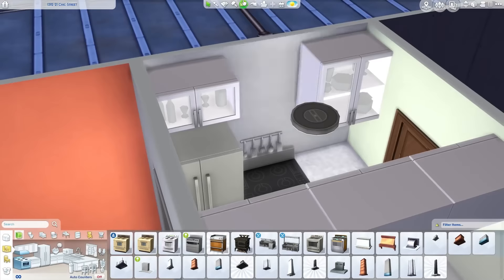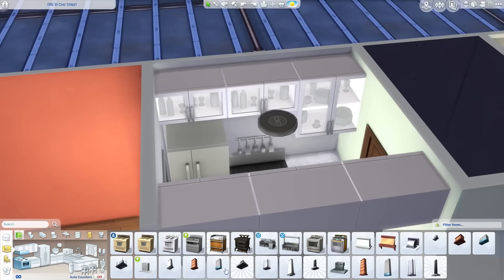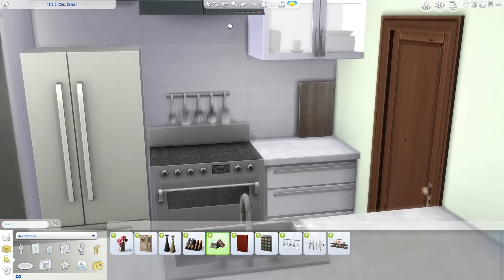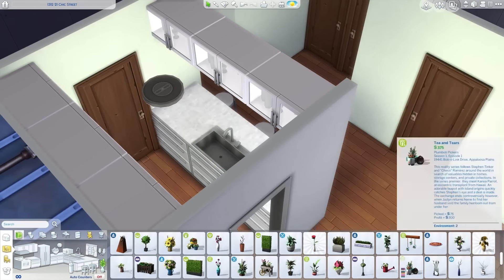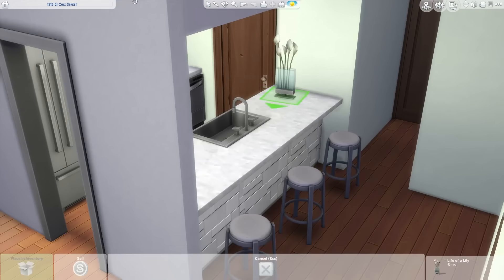This is one of four apartments I'm going to be making for that, since there will be four households. I decided to make apartments for all of them because I really love the idea of having them all move to the city, and I really love making apartments because my favorite part of building is doing the interior — and when you're making apartments, you're just doing the interior.